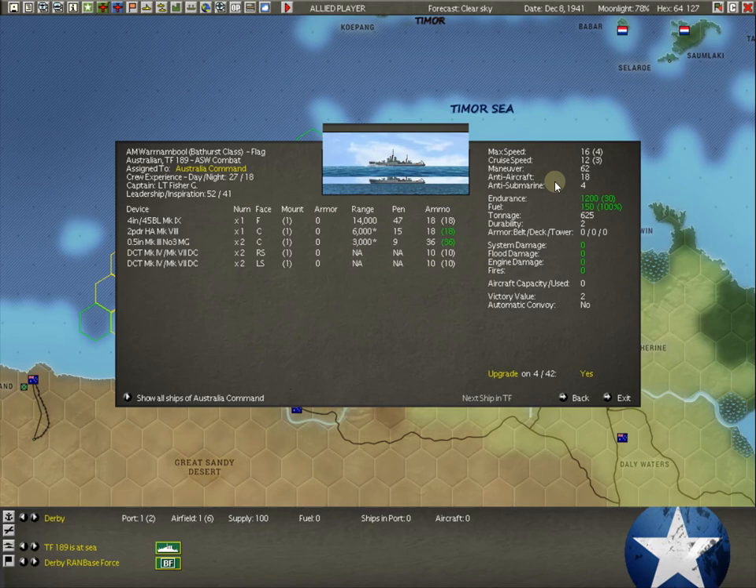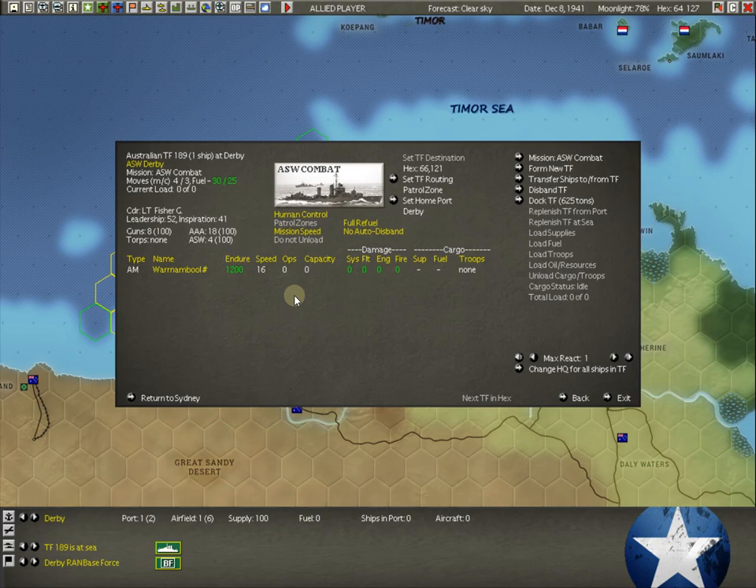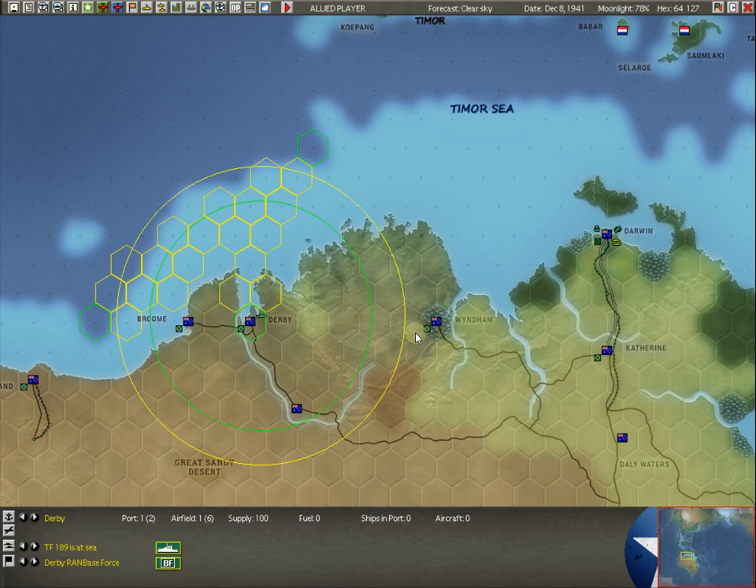Let's look at it — the War on Bull. It's actually a 4. These AMs have some pretty good anti-sub. This early in the game, a 4 is not too bad. We've got it at React 1 because its endurance is very, very little, so you don't want it off chasing things and running out of gas.